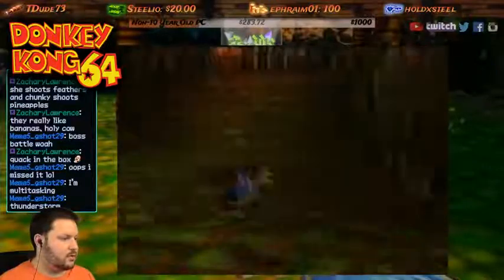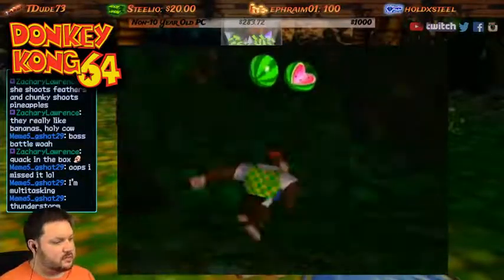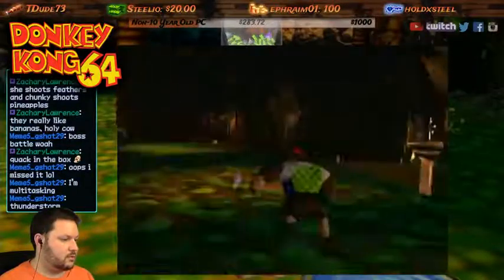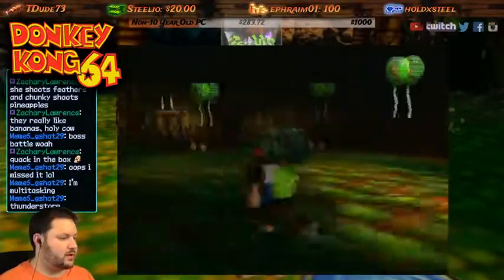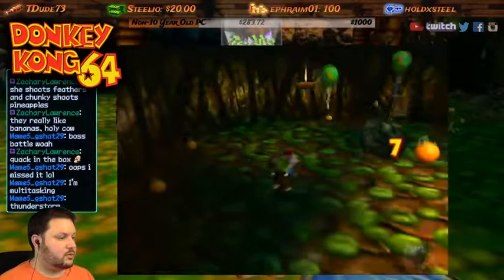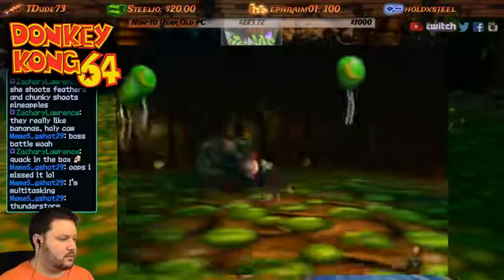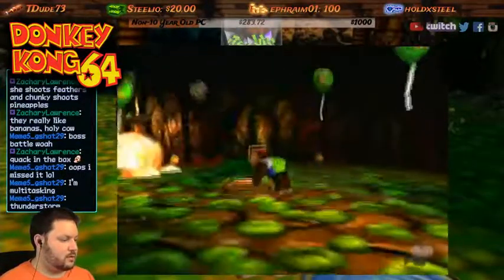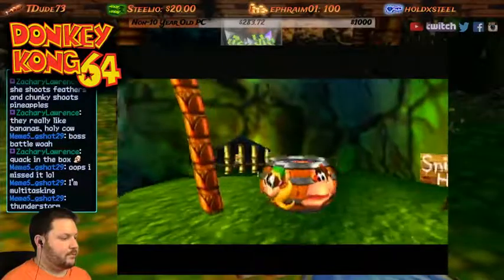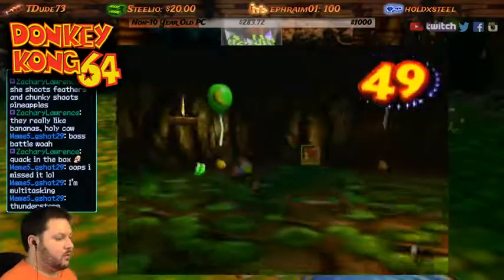Nothing in here for him — where the heck is all of his stuff in this level then if there's nothing in here for him? Purple, purple, purple. Okay, so there's all of his stuff here, but that won't help me right now because I can't get the balloon. I was gonna say can you blow up balloons with grenades? But no. All right, we did something. Oh nice, okay cool.